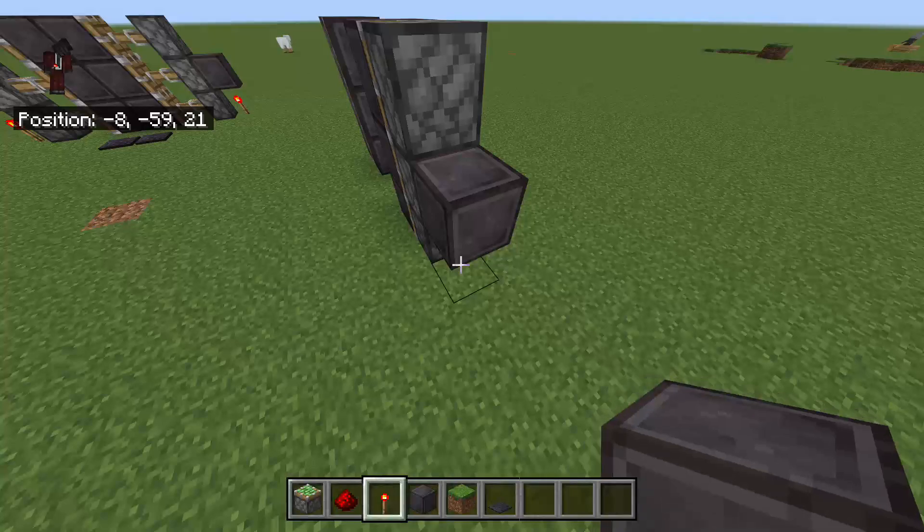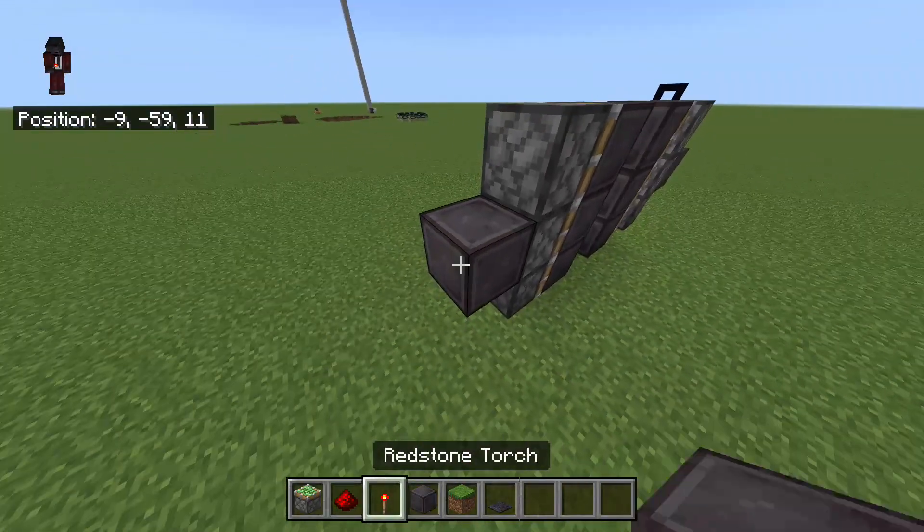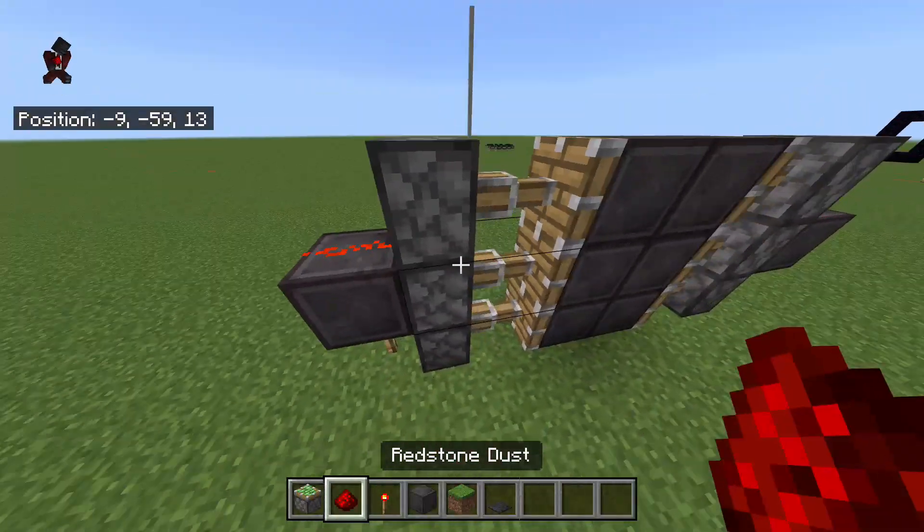Then you're going to put this, this, and redstone. There's another block right there in the middle. Redstone torch there, and redstone right there.